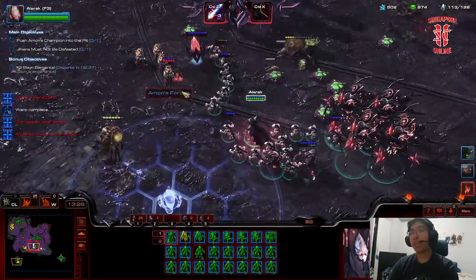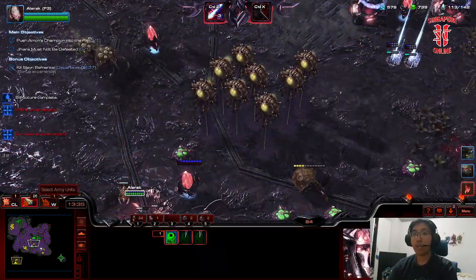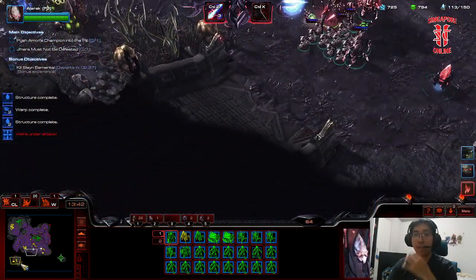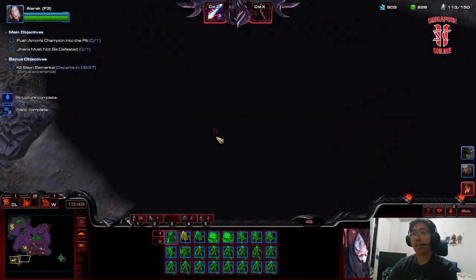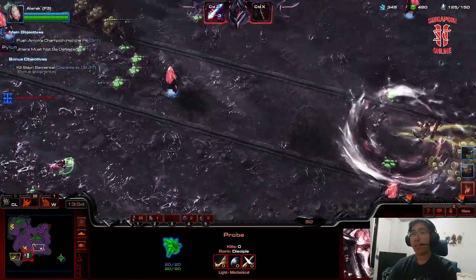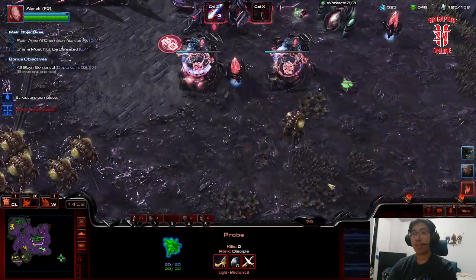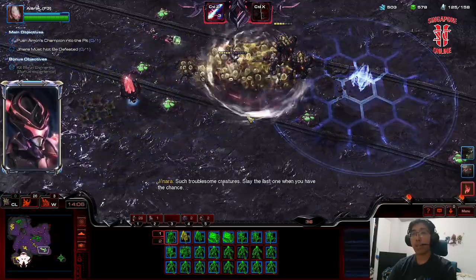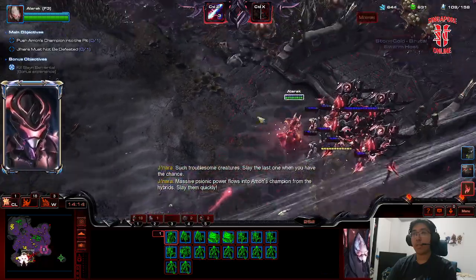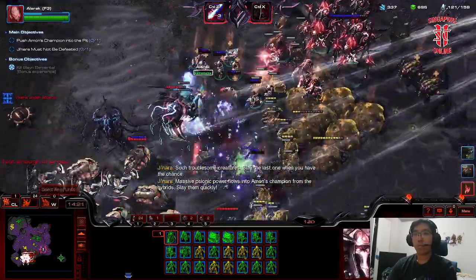Always throw down supplicants because if Alarak doesn't have them, he'll eat your own Wraithwalkers. We need a couple of Havocs — actually, let's push the objective first rather than going after the bonus — just clear out this entrenched position. It takes a little bit longer but doesn't really matter. Let's send the probe over there. Continue Wraithwalker production — that's going up perfectly fine. Oh boy, disruptors again.